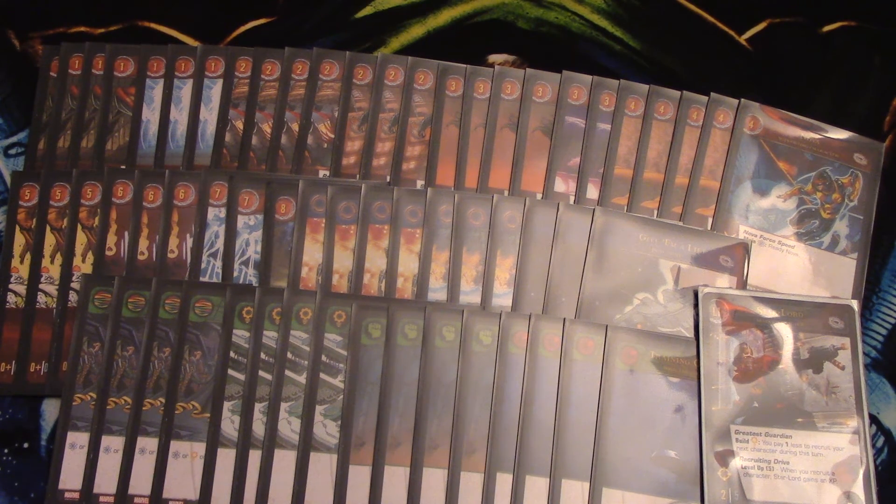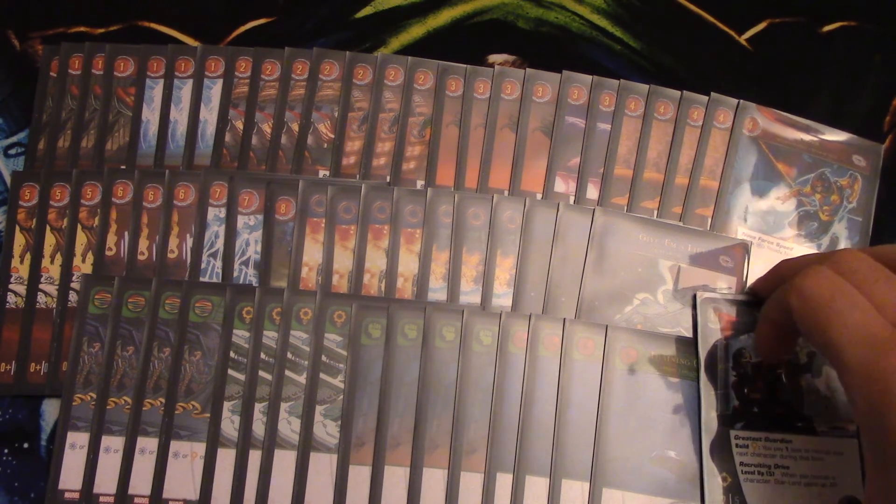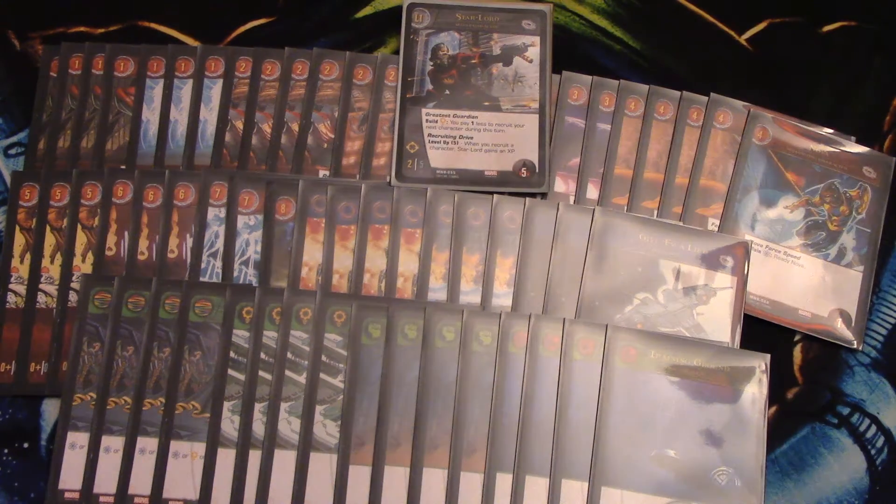That is the Guardians of the Galaxy deck — like, comment, and subscribe. Let me know what you think about the build. I also love to hear suggestions. I'm currently working on a villain Zeke-a-Thanos deck — he's one of the other main characters in the game. I want to use his level-two ability which is the Infinite Gauntlet, where they have to destroy one of each thing in their possession. I'll probably make a profile of it as well. Let me know what you think and I'll see you guys later — peace.